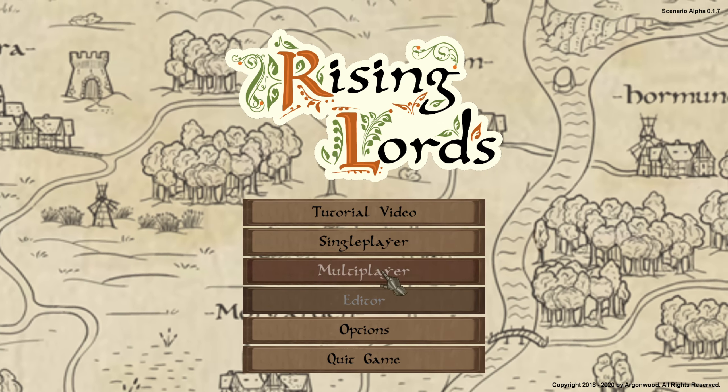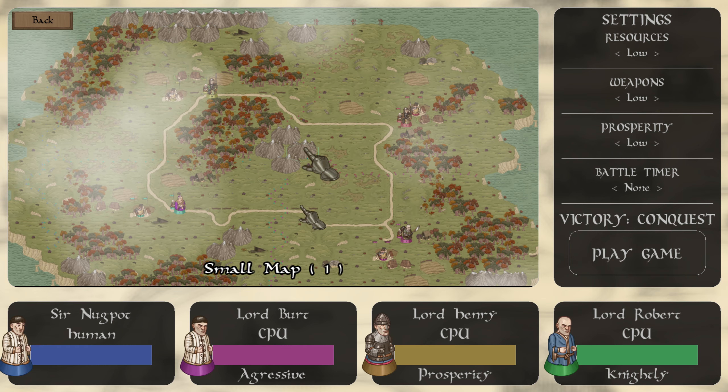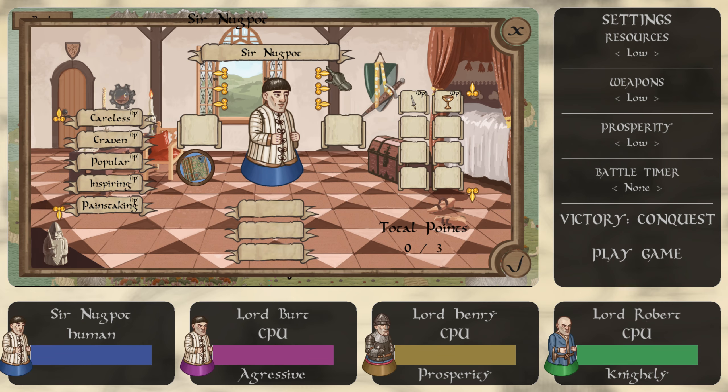Let's hop straight into it. I don't know too much beyond that. Let's knight ourselves — why the hell not, YOLO. Let's play a scenario. We are going to go with this Lord. Oh, I thought it was Lord Butt — I was really excited. We're going to change it. You are Lord Robert, Lord Henry, Lord Butt, and Sir Nugpot.